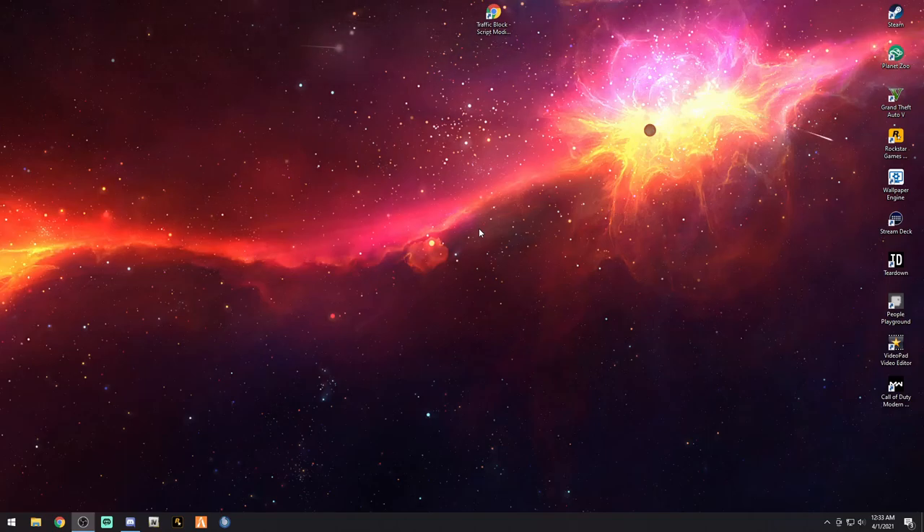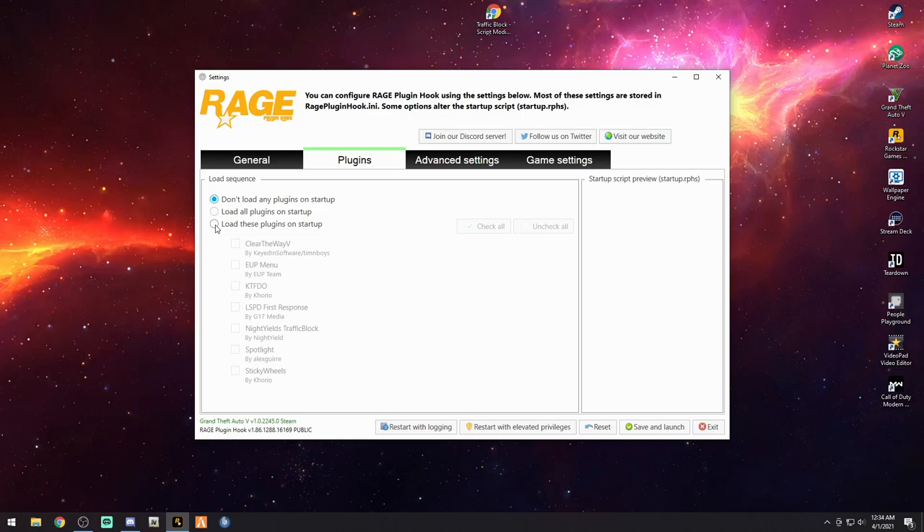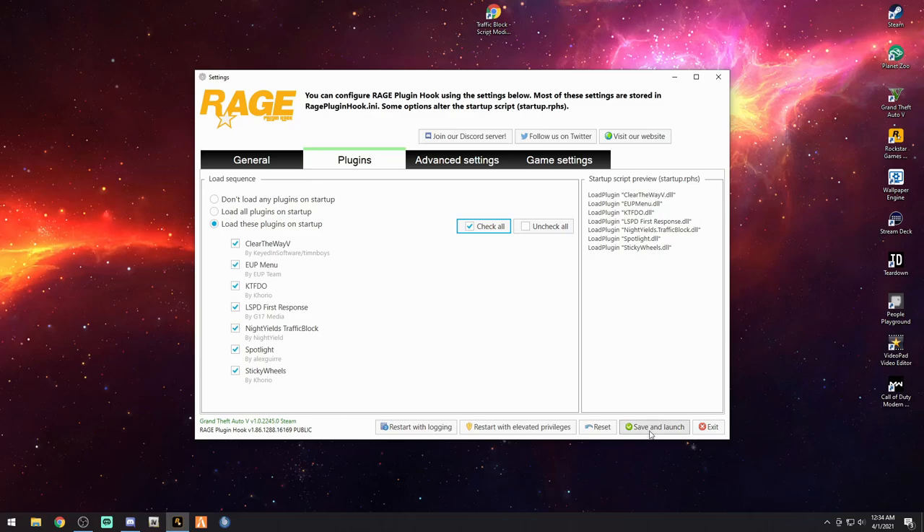One correction before we launch: when you select your game in RagePluginHook, hold your Shift key down to bring up your Rage settings. Go to Plugins and you're going to want to load all plugins — check all. You'll see Night Yield's Traffic Block listed there. If yours isn't checked, go ahead and click it so they're all loaded. Then save and launch, and now I'll see you in the game.